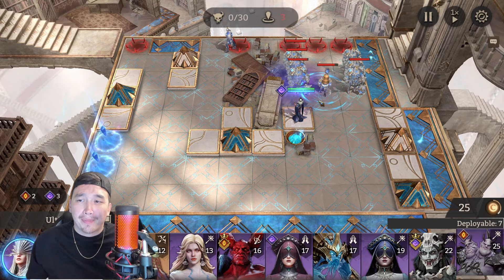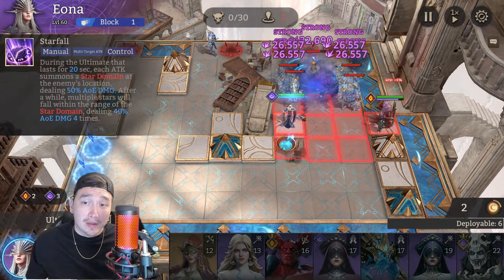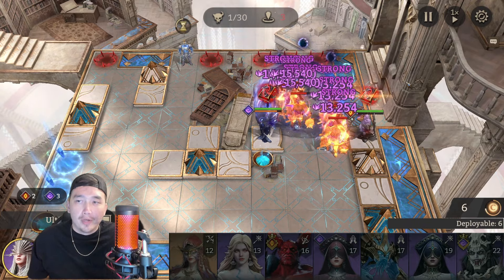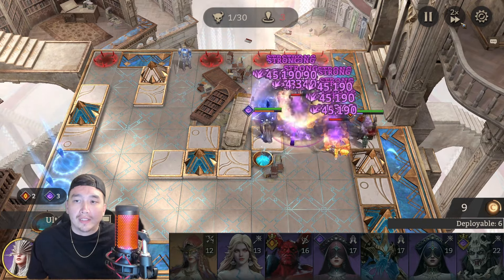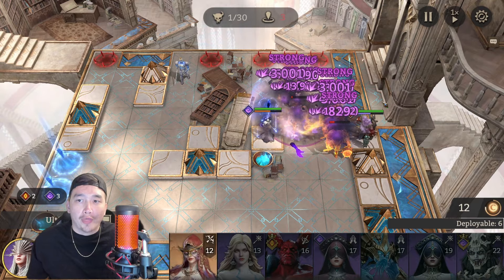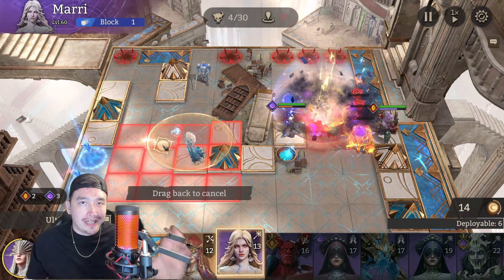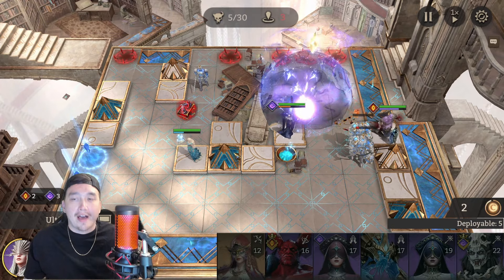We're going to lay down Greed, then we're going to pop Iona's ultimate and basically her and Greed are going to take care of everyone right here - boom boom, it's a beautiful thing. Then we're going to lay down Mari first; Mari is the CC on this side.